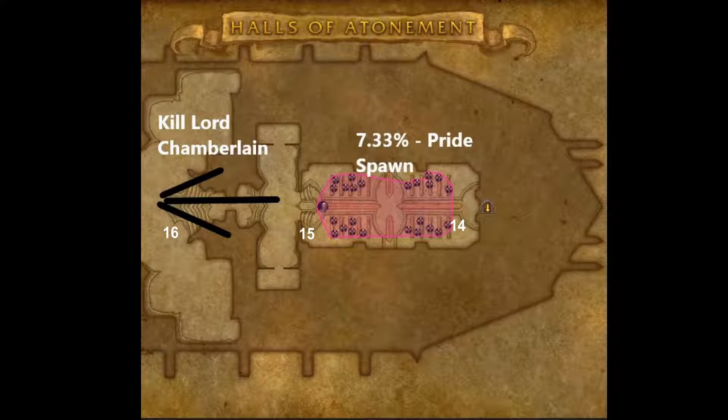The mini boss room is worth 7.33%. There are two strategies: you can engage the boss, interrupt, and kite around the corner to DPS them there, or if you have the DPS you can burst them down. Otherwise, clean up all the adds during his empowering phase where he draws life from them. Kill the trash, then kill the mini boss — Pride will spawn. Kill Pride, then move on to Lord Chamberlain and use Pride to kill him. Then collect your loot.